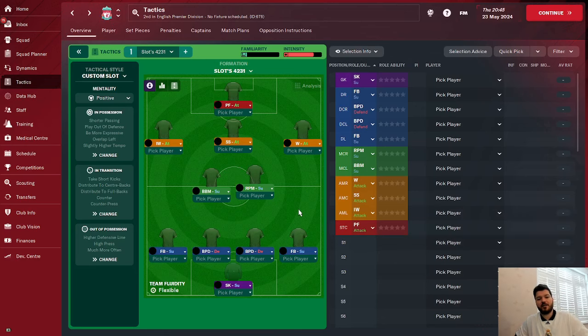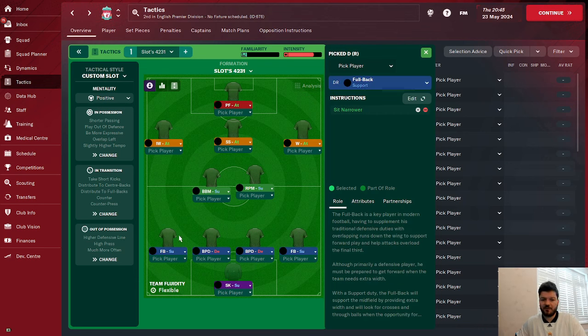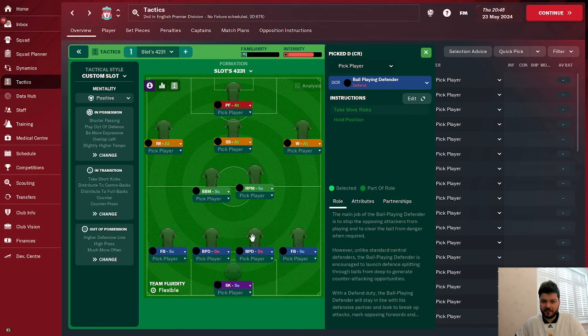First up is an Arne Slot tactic by Josh Daly. Josh Daly puts out a lot of tactics content and this one is a very, very good one. It is a 4-2-3-1 tactic with a sweeper keeper on support that takes more risks as the standard instruction. A fullback on the right-hand side would sit narrower, and a fullback on the left-hand side would dribble less, run wide with the ball, get further forward and stay wider. Ball-playing defenders at centre-back with no further instructions. Two midfield players: one box-to-box midfield player with a mark tighter, and a roaming playmaker that's going to roam around the field, pick up the ball, and support the forward line.